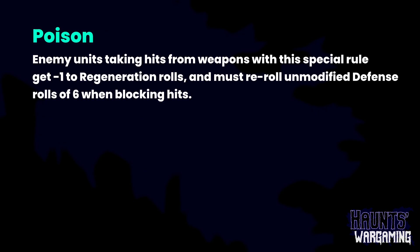Poison now also gives minus one to regen rolls. They're definitely trying to knock down regeneration a little bit. A lot of people were underwhelmed by what poison did — just re-rolling sixes to block hits. Thinking about it more, it's very situational and could have a big impact. It makes sense lore-wise too, because lightly armored things at defense five have you re-rolling 50% of your successes. The minus one to regen is a good add — it gives poison more utility and more target options. You can target a big beast with regeneration but defense three and still have a benefit.